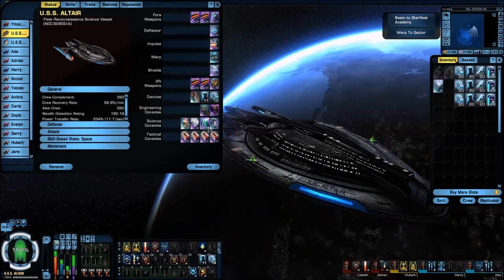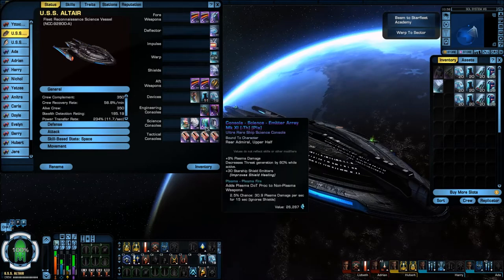I've been swapping a few things in and out, trying to figure out which works better. I did pick up one of the Embassy Consoles — the Emitter Array, which gives you plus 30 Starship Shield Emitters, improving shield healing. This is the minus threat console — there's a plus threat and a minus threat version. The minus threat decreases your threat generation by 60% while active. Even if you don't have plasma weapons, it adds a 2.5% chance proc for plasma damage. Having the Emitter Arrays on this ship seems to be the best layout.